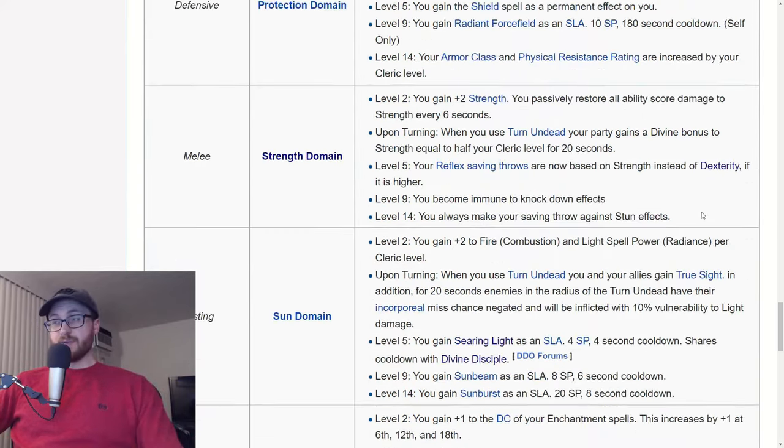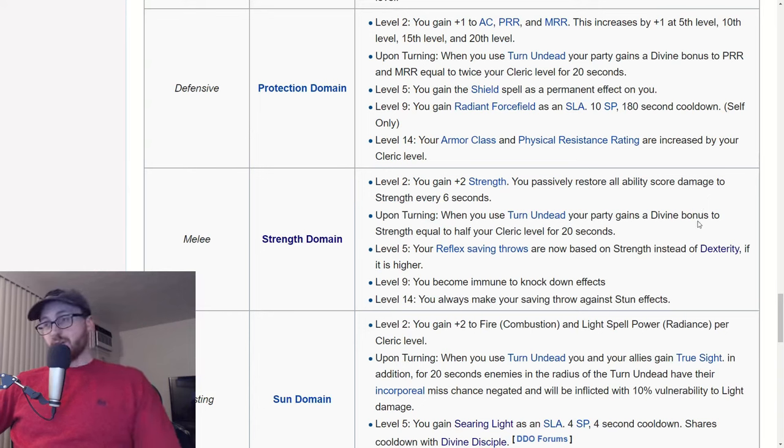Next let's talk about strength domain. I don't think it's as good as war domain generally, but it's a good alternative for certain more niche builds. One really nice thing about strength domain is you get strength-based reflex saves at level 5 — your reflex saving throws are now based on strength instead of dexterity, if it is higher. So if you're investing in strength for hit and damage, you can also power your reflex saves with it, saving you from having to invest in dexterity. This really appeals to builds that want to splash monk or rogue for evasion, since you can power evasion with strength.